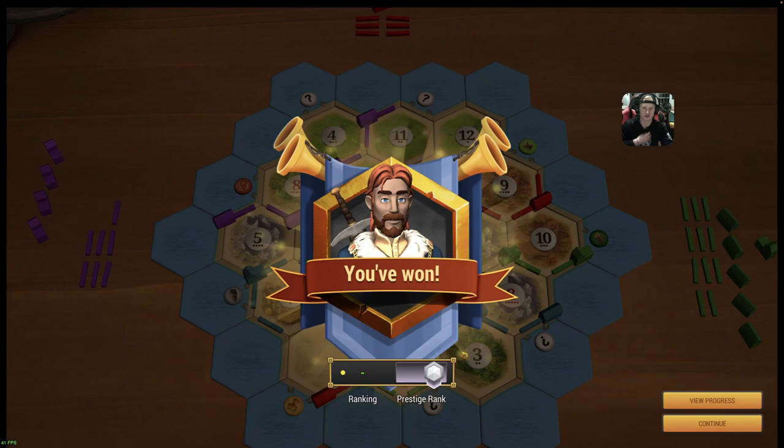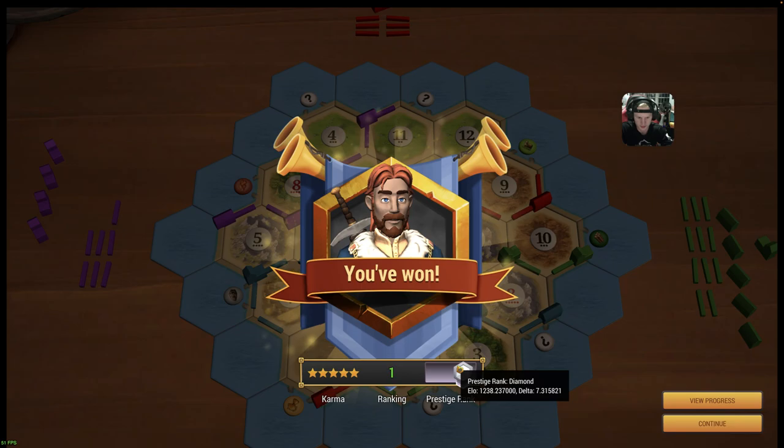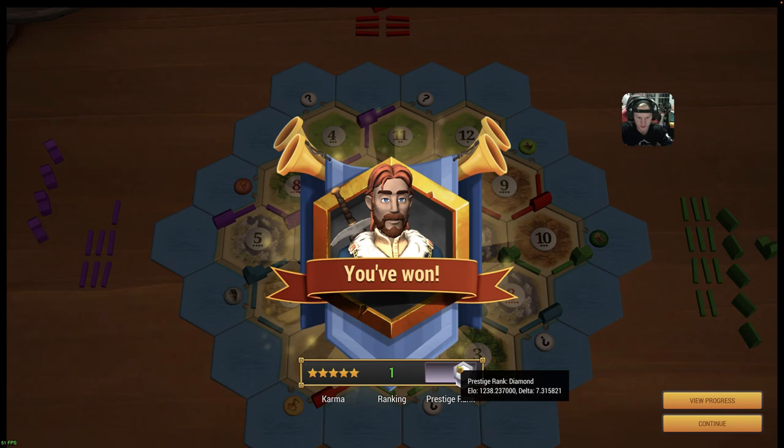A great showing from us there. We got pretty lucky - we didn't get cut off on any of our settlement spots. That was pretty ideal. Plus 7.3 there. Let's see what the opponents' ranks were. This guy was 1150 platinum gold. Wow, only 1042. And only 1060 - that was a pretty good game from them. All right, that's it for this one. See if we can't get back into the Grandmaster rank next game. See you guys, bye.